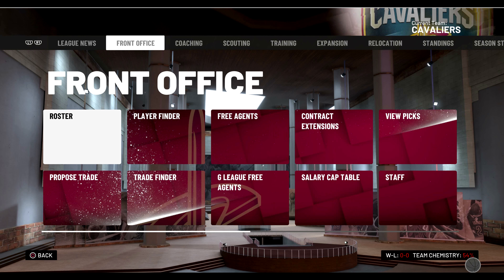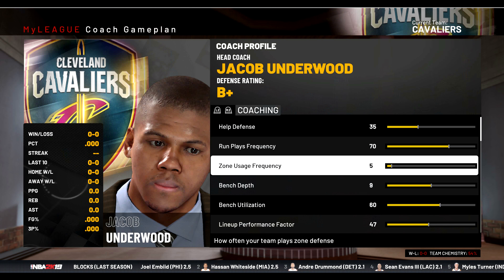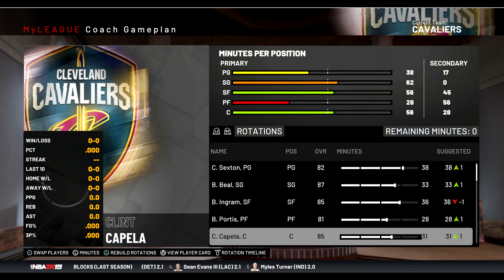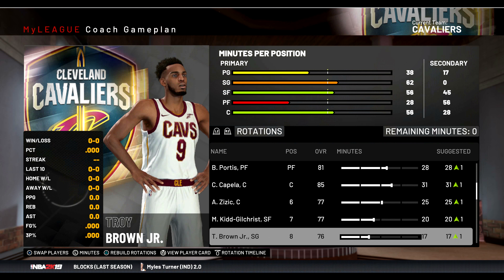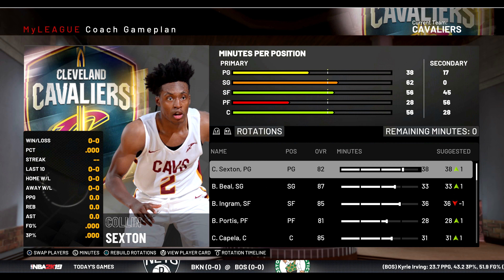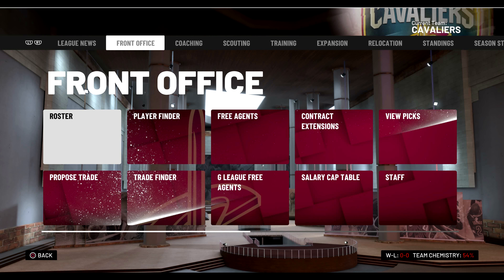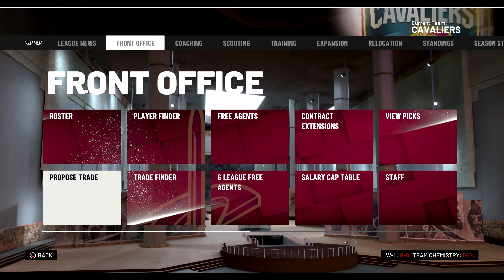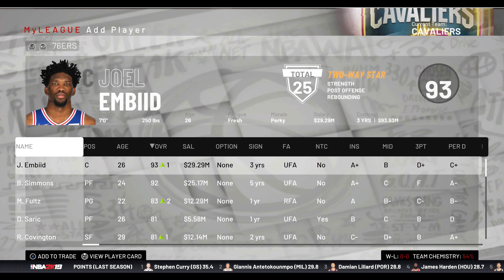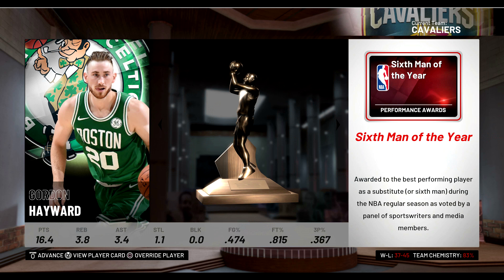At the start of the third and final season, looking at the roster: Colin Sexton, Bradley Beal, Brandon Ingram, Bobby Portis, Clint Capella starting, with Ante Zizic, Michael Kidd-Gilchrist, Troy Brown, JR Smith off the bench. We should be able to make the playoffs but I really don't know. I want to make a trade if I can - simulating the third and final season... honestly I'm so upset.